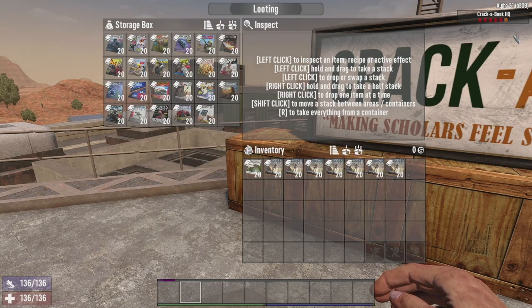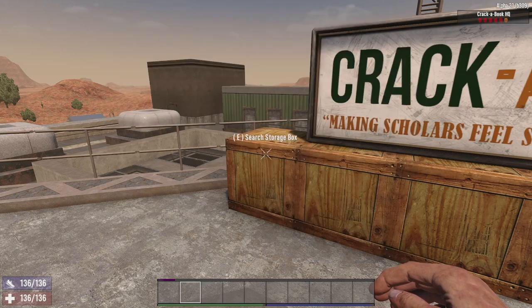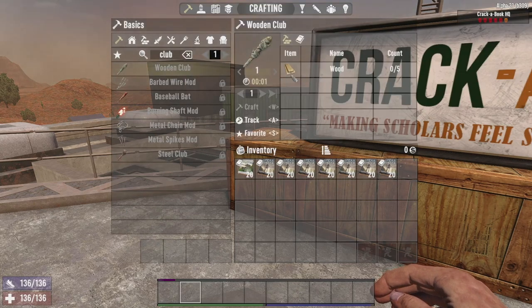The most important thing in this video is the magazine system. I've got the magazines in a box here - there are 23 new magazines that all do different things. This system I really like, but it's also a little bit complicated. For clubs, for instance, we have a magazine called Big Hitters - I've got 20 here - and if I go into making a club, at the moment we can make a level one club.